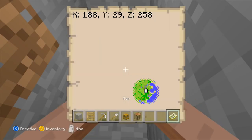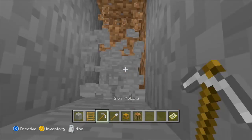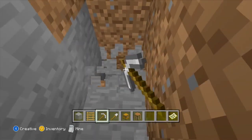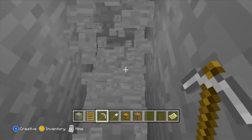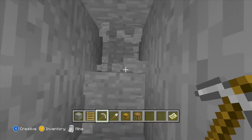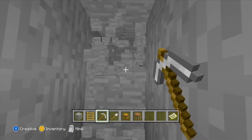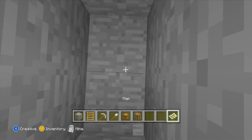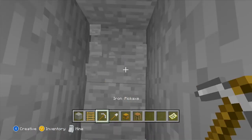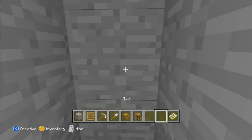Where are we now? Let's check. We're at 29, so we're nearly there. Let's keep on going. Make sure you're at 11. Let's keep on constantly checking. 13... 12... 11. This should be 11 feet — yep, Y is 11. That's good.